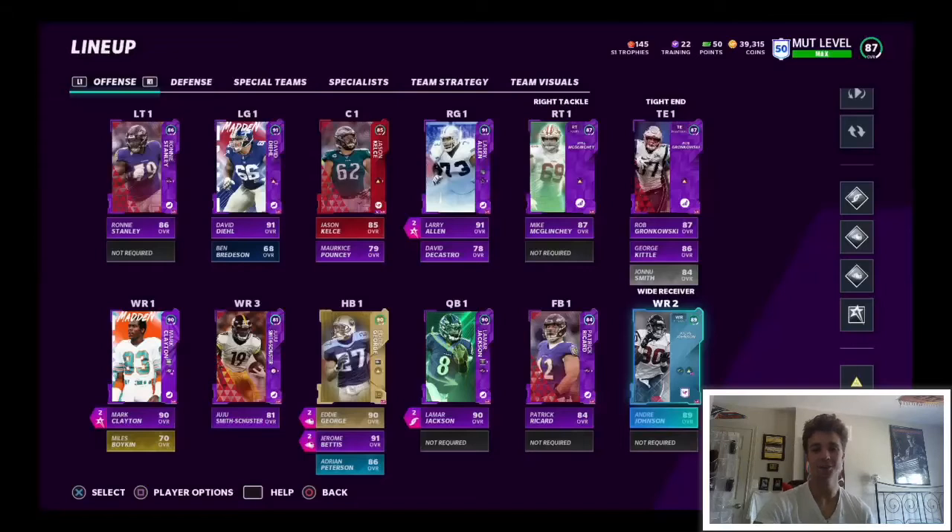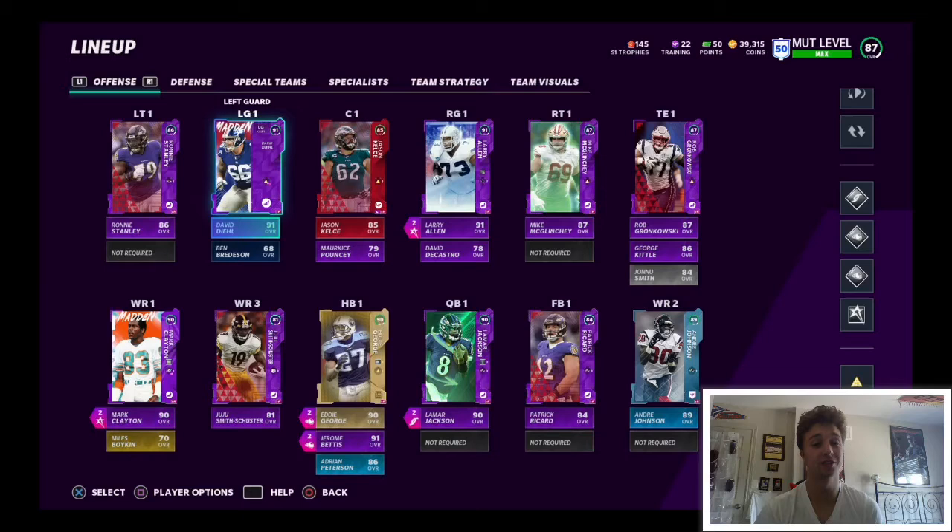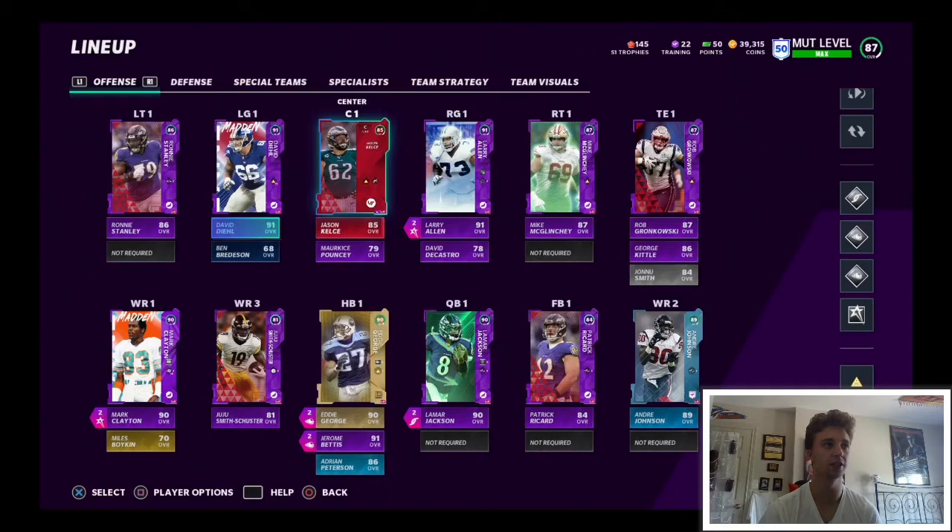Hey guys, we're back with another Madden Ultimate Team video and I got a great one for you today. We've worked hard and we've got a few new legends. We've got the brand new Larry Allen in our scheme with the team chemistry of Power Run. We've got him to a 91 overall, along with David Deal, which is absolutely incredible. It's great to have two 91 overall guards that really helps dominate on the interior of the line to move those big D tackles.